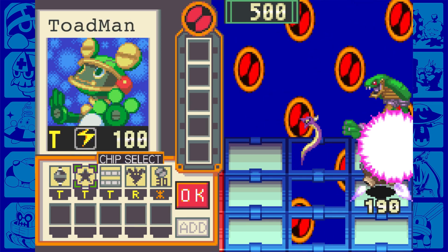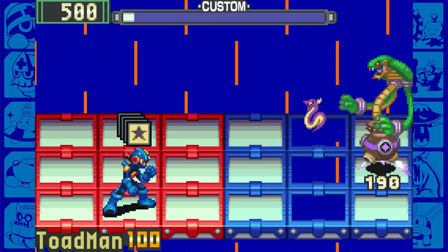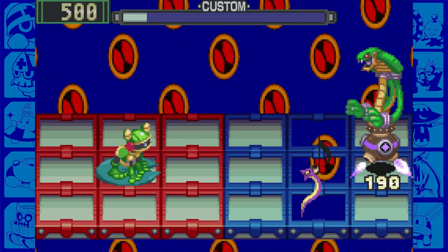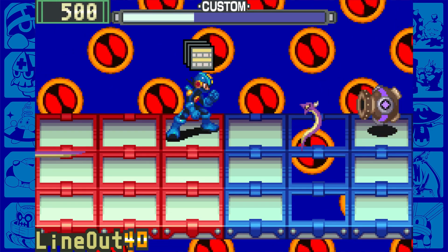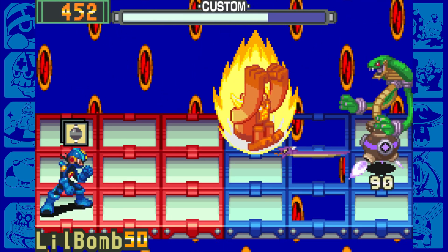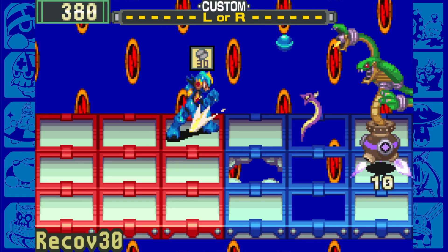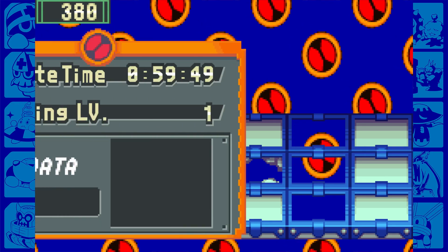Let's try Toad Man. I forget exactly how Toad Man works, so I'm gonna step in front of you. Straight lane forward, it looks like. You step in front of it. I'm fine that I took a few hits there, because we kicked ass. We got a busting level of one, but we got Snake Man.